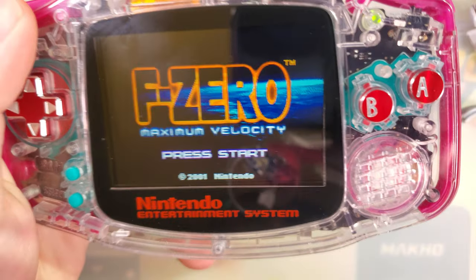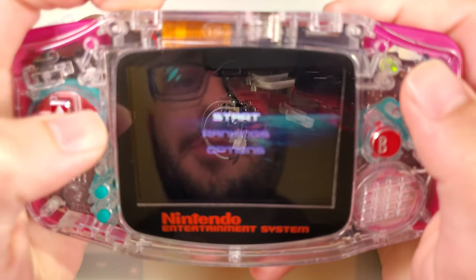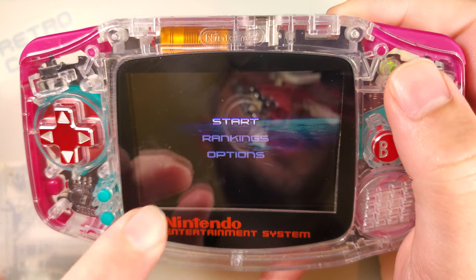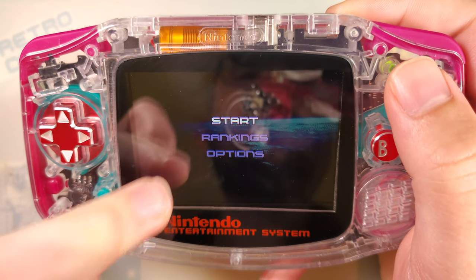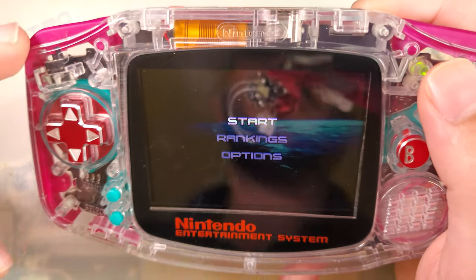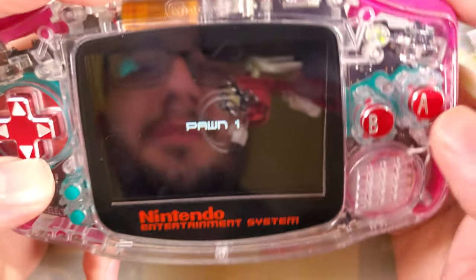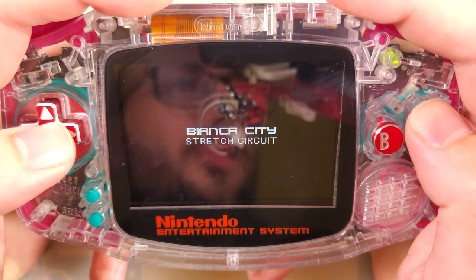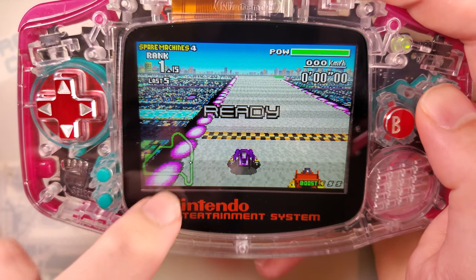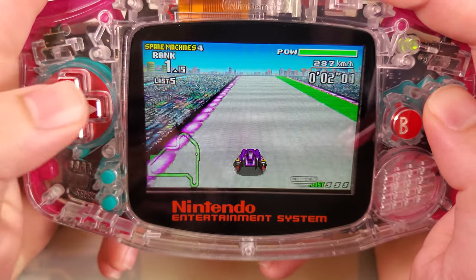So we're going to take a look at F-Zero Maximum Velocity here. One of the reasons this game in particular gets called out is because it has a transparent mini-map in the bottom left corner of the screen. And to achieve that transparency, like I've mentioned dozens of times earlier, they just flicker the thing on and off real quick. But one of the downsides of this 9380 screen is that they don't really handle the flickering too well — you get some temporary burn-ins.